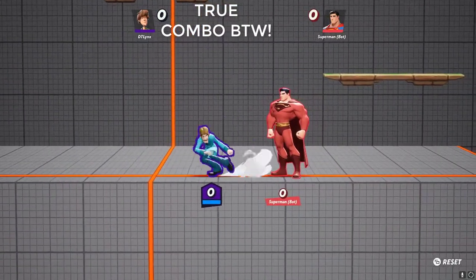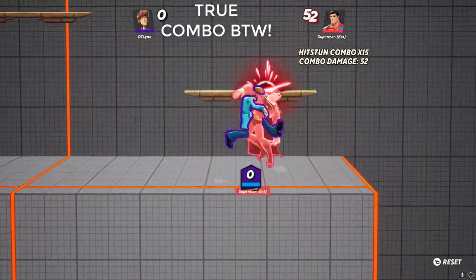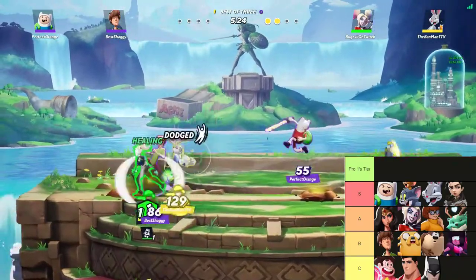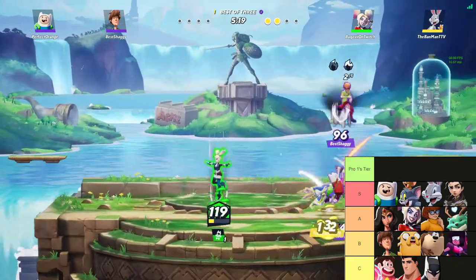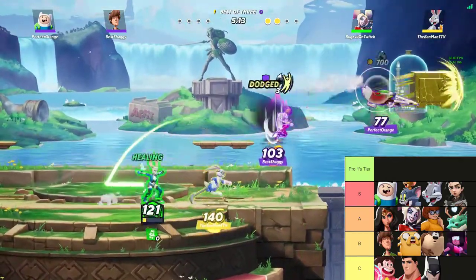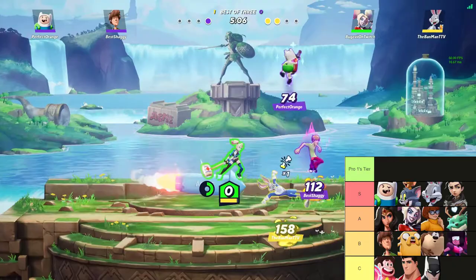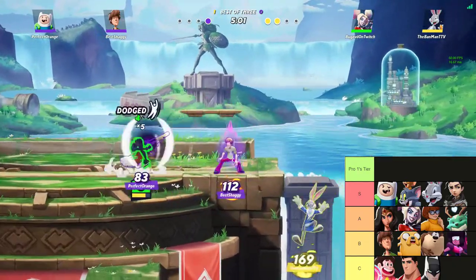Next we have Shaggy. I feel like we didn't see a lot of him yet, but from playing with him and a couple others who are solid with him, his follow-up game once he gets going is brutal. Once he hits you in a combo, if you're not good at dodging and DIing, it's a wrap. His follow-ups are just disgusting — even when you feel like you're getting away from him, he's already in your face.